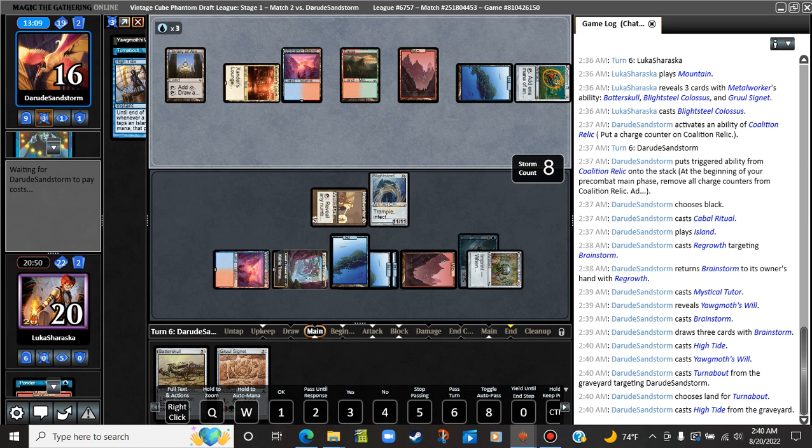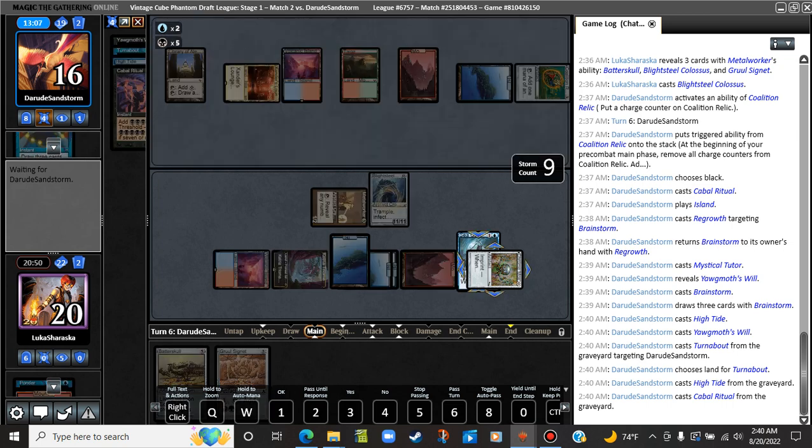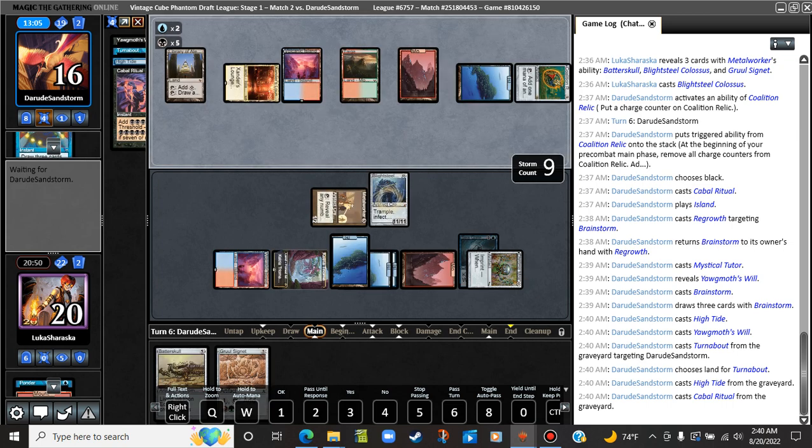Whatcha got? Cabal Ritual from the graveyard — seven mana, storm count nine. Do they just have Tendrils in their hand or something? What's the win condition? Right now you're at about literally half your game clock, and I'm not conceding.